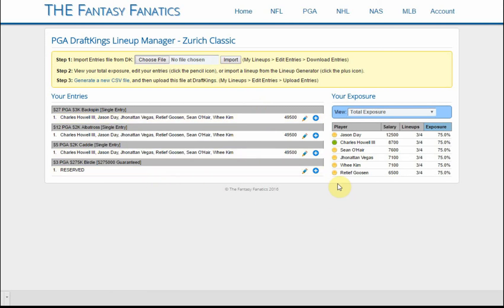You can see we've got one reserved. The really cool feature of the lineup manager is the exposure tracker over here, which shows all the golfers we've used across all lineups and a total count. Since we have a dummy lineup in, it's showing three out of four because we have one reserved, displaying their percentage. You can also sort by individual contest, which is handy if you're multi-entering different contests.